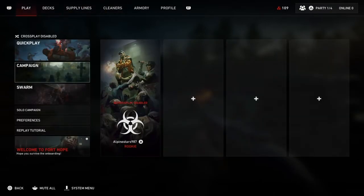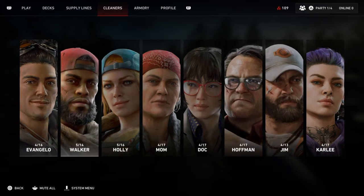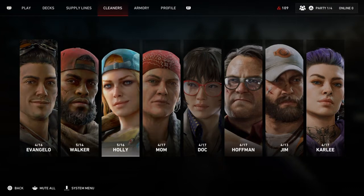You get supply points by doing campaign and doing Swarm. The best way to get supply points is doing campaign. For cleaners: Jello is basically a default — he could be any kind of style build. Him and Holly are the two main melee characters if you're going to do a melee deck. Mom and Doc are the two healer support characters. If you're looking to do a little more damage without being mainly a healer, I would go Mom. If you're looking to be a main healer, go Doc. Walker and Jim are the main DPS characters — if you're looking to be more supportive all-around DPS, I would say Walker, but a lot of people would argue Jim.